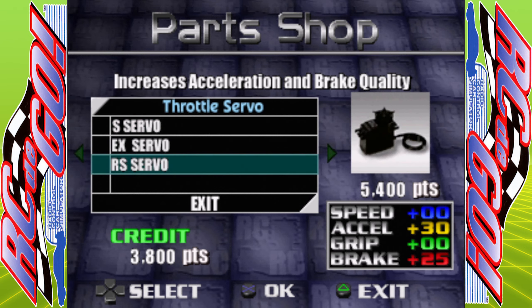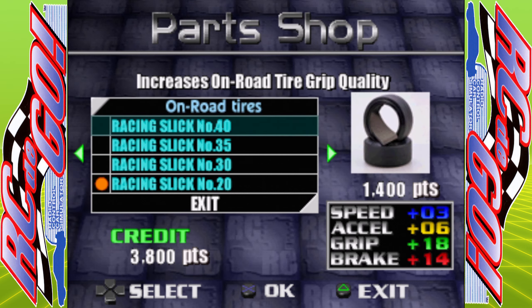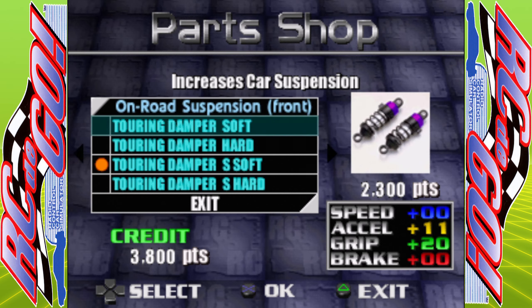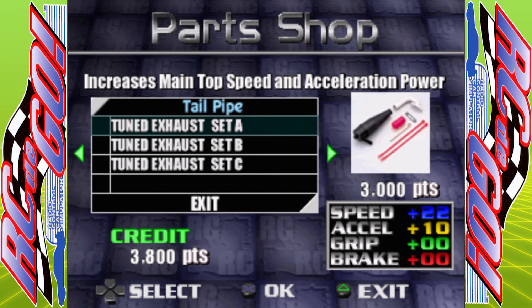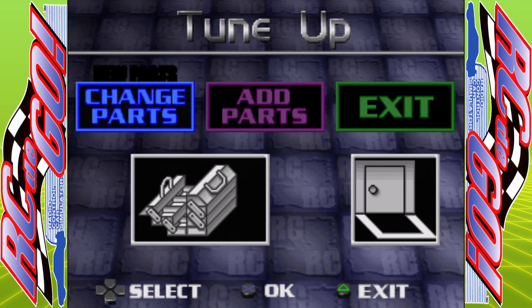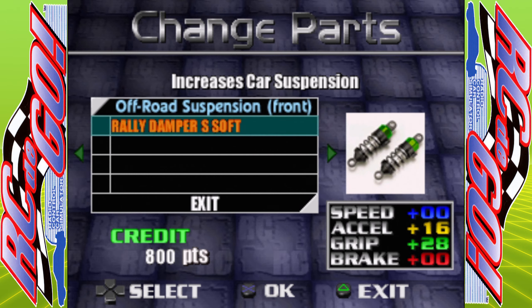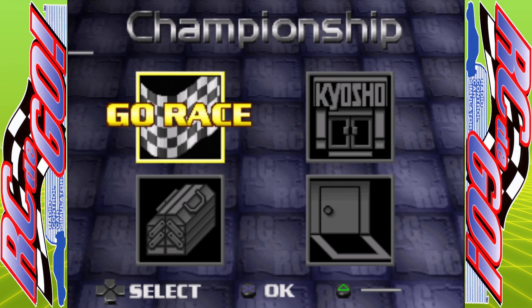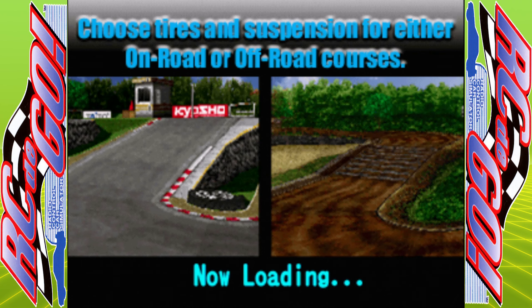Now we can get some more upgrades for the car. The engine is nine grand. Acceleration isn't really going to help us at the moment, we need speed and a lot of it. We'll get another exhaust - it's the first exhaust we've bought so why not. We'll try that race again, keep trying until we can actually win. That'll boost our money and we'll probably be able to max out the entire car before the last race.